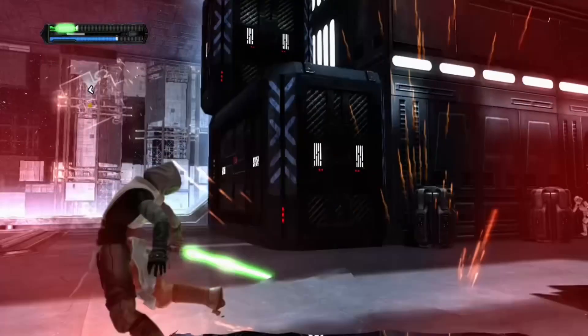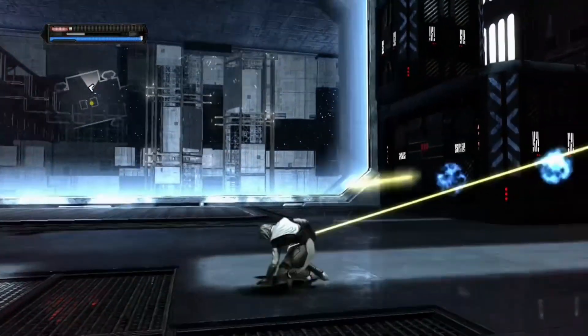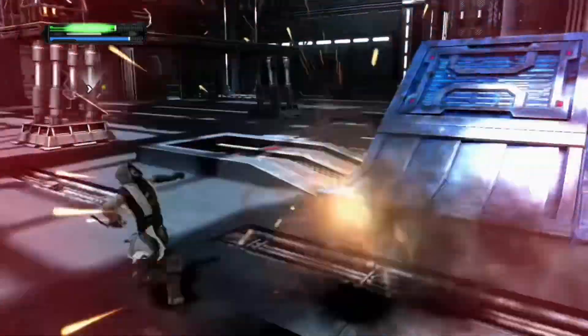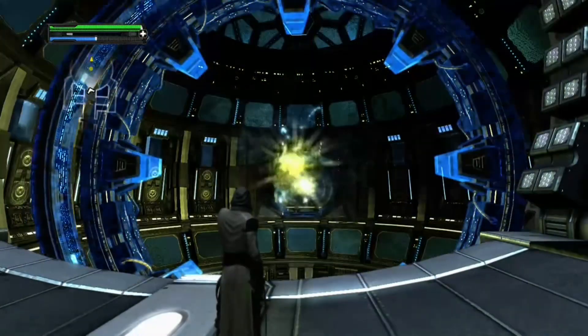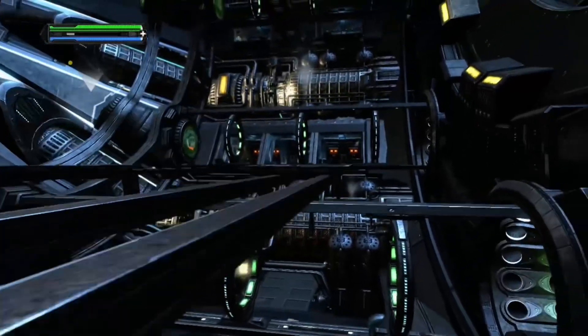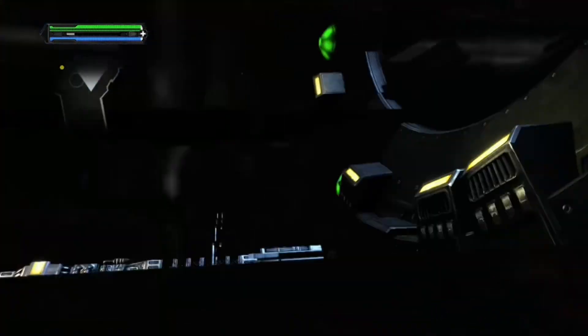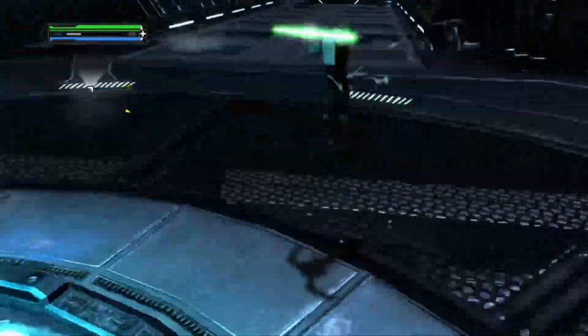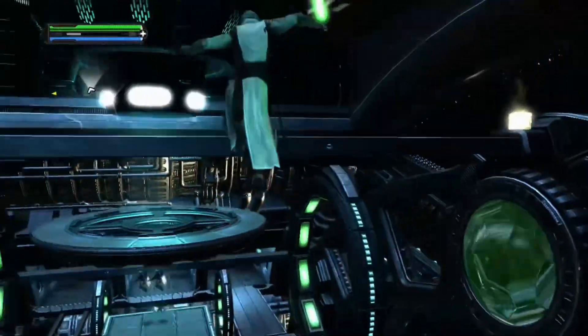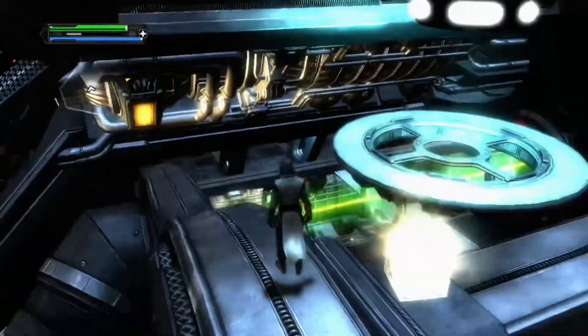I'm immediately swarmed by Snipers, Stormtroopers, Purge Troopers, and Walkers. After dying multiple times, I manage to clear out enough enemies before diving even deeper into the station. I traverse through the Death Star's lasers, completing puzzles and cutting through enemies along the way before reaching the Convergence Point. After activating the Energy Lift, I feel something call out to me — I take the Energy Lift to the top of the Death Star, see a Holocron in the distance, and after some parkour, I finally grab it.